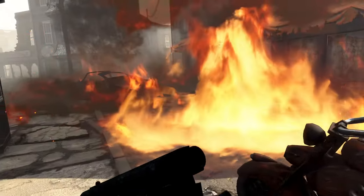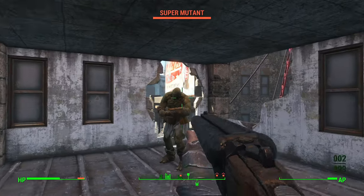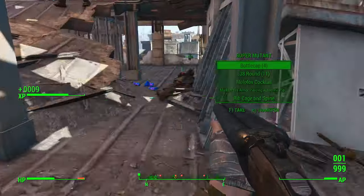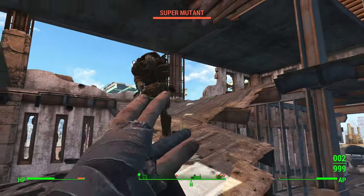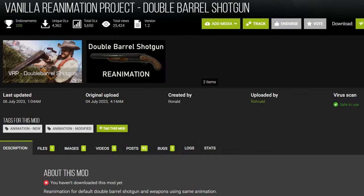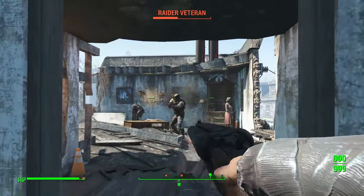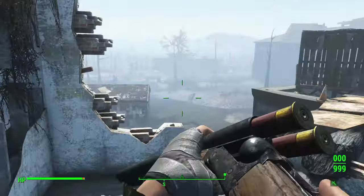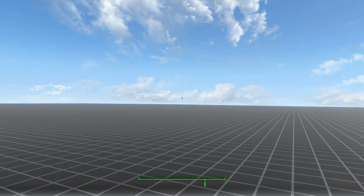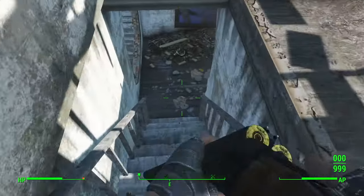BF1 Double-Barrel Shotgun is absolutely the best — it is so much fun to run around blasting enemies with the sawed-off when you have this mod. The sprinting animations are great and the reloads are fast and snappy. The only thing that will make people think twice is the lack of Tactical Reload support. Those who need Tactical Reload might prefer the Vanilla Reanimation Project Double-Barrel Shotgun, but personally I'm not a fan of its exceptionally long reload — half a second longer than vanilla. And like some of Ronald's other animation sets, the shotgun appears and disappears out of nowhere during draw and holster animations. It's not a bad set, but it just isn't as good as the Battlefield 1 mod.